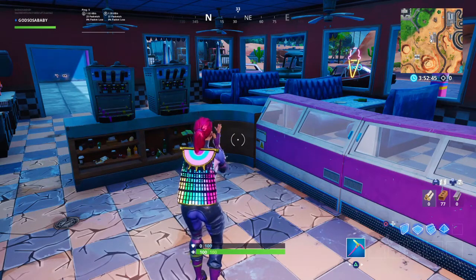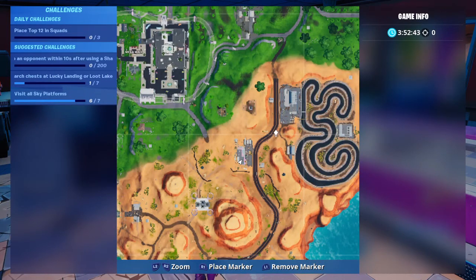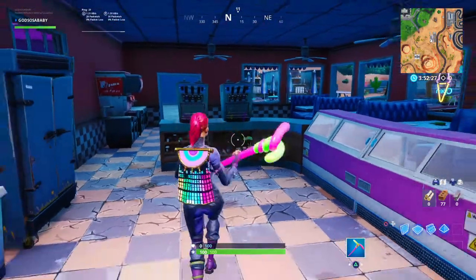Just to go over it again: you need to be right here at the ice cream shop in the desert. That is part of the challenge — you must use the Yay emote at the ice cream shop in the desert. It's right next to the racetrack, just in case you need a reference point.